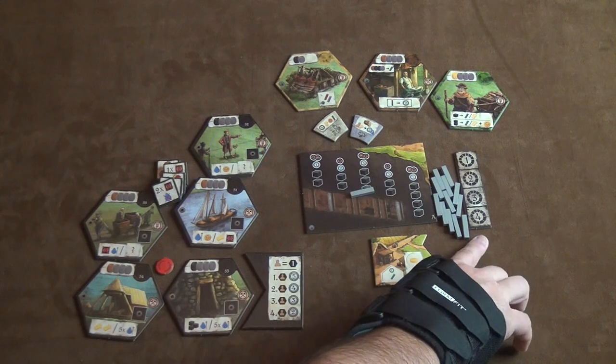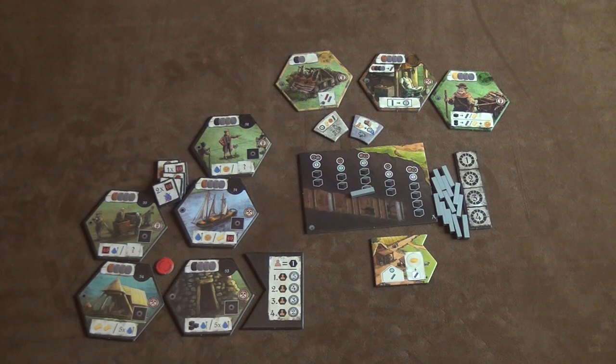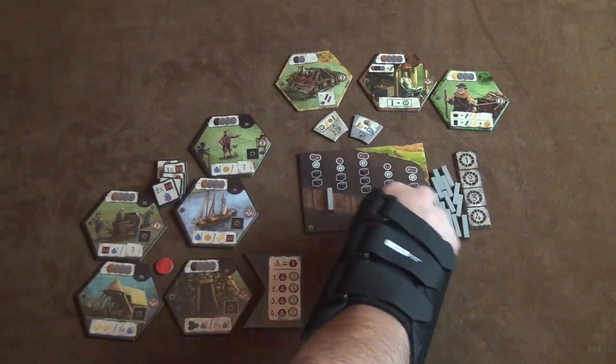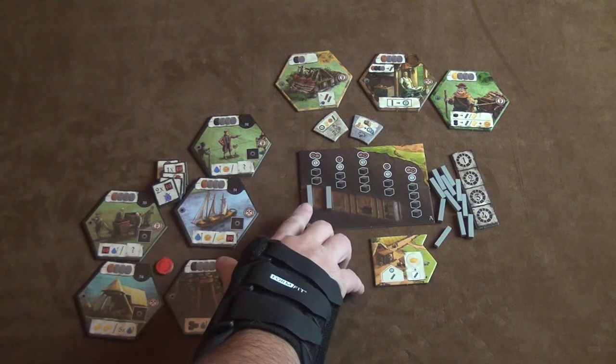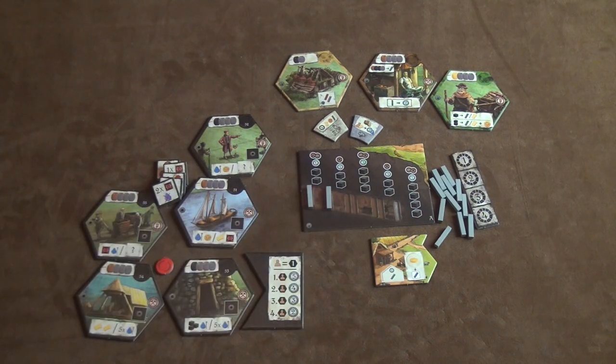With the iron expansion, instead of going around the spindle three times you go around four times, getting twelve actions in the game instead of nine. You can build iron in an iron spot, but you can also build it in a wood spot if you have it. When you have iron and have depleted the coal, you're going to get an extra point for each iron that you have, so they're kind of more powerful tunnels — but iron is obviously harder to produce than wood.